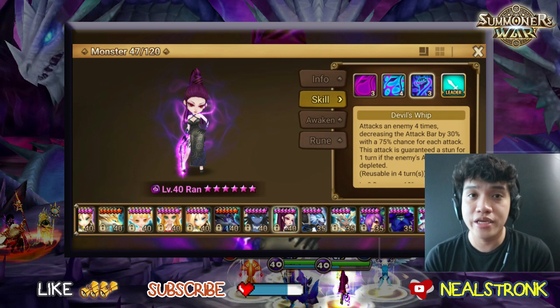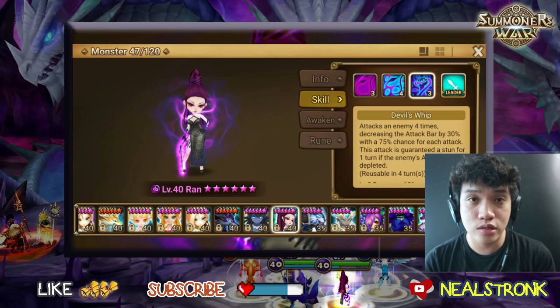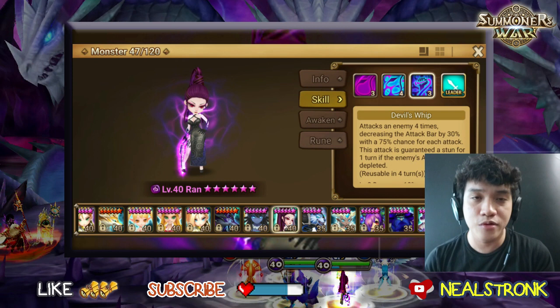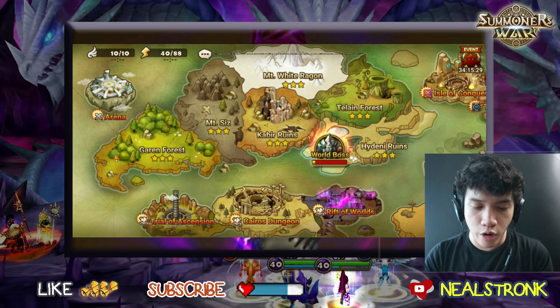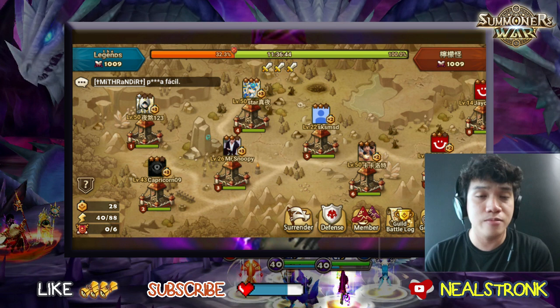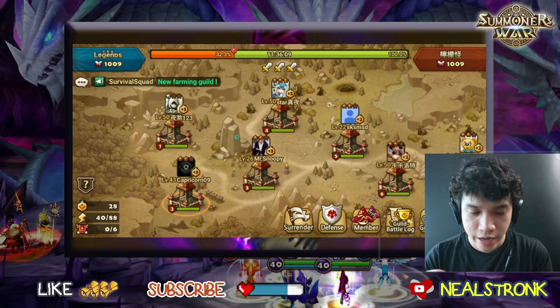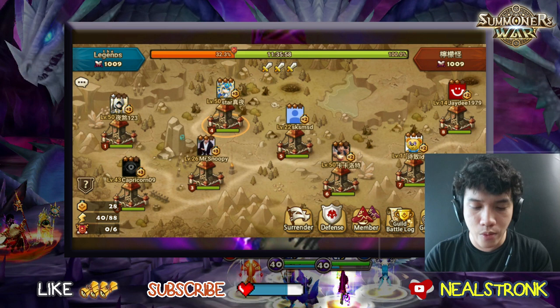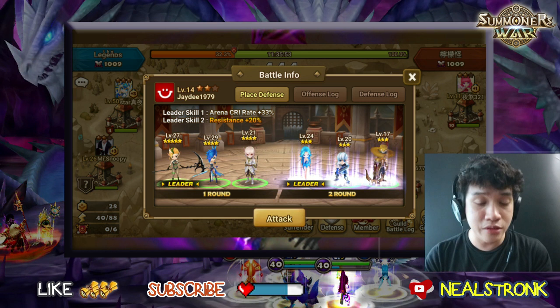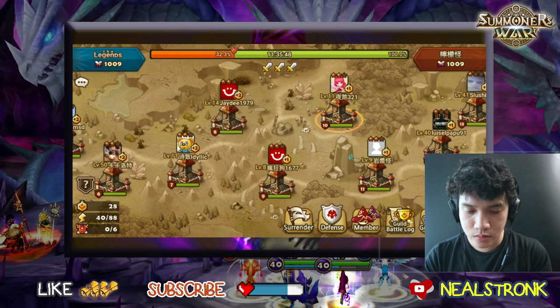In this video we're gonna show how good Ran can be on Guild War, and later we'll show how you can use Rakshasa on R5 content. We are currently on Conqueror rank for our guild. I'm still a mid-game player, so expect some imperfect runes. We're looking for enemies to fight and testing Ran — the enemy defenses are weak since it's still Thursday, not Friday yet.